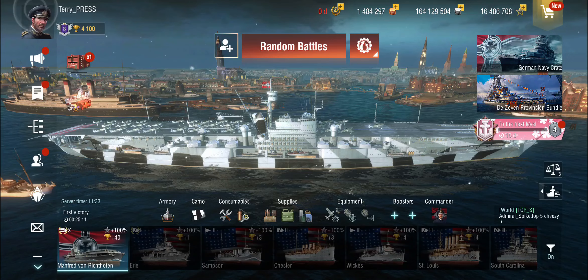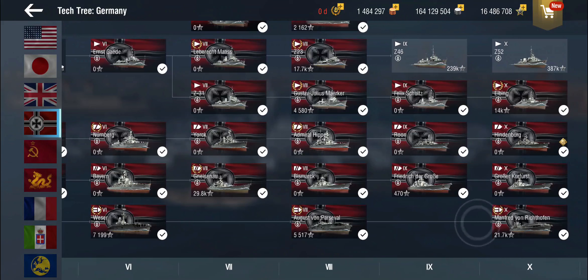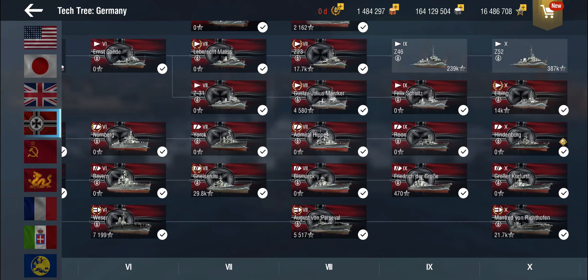If you have seen the tech tree of the German aircraft carriers, you will notice that this is the very first time we're seeing half a tech tree really. They've taken on how things were designed in PC — after the carrier rework, carriers are only on even tiers. The August von Parzival was the tier 8 and we now have the tier 10; there is no tier 9 carrier. The amount of XP you need to grind is beyond 600,000 to get from tier 8 to tier 10, so that's a fair amount of experience.